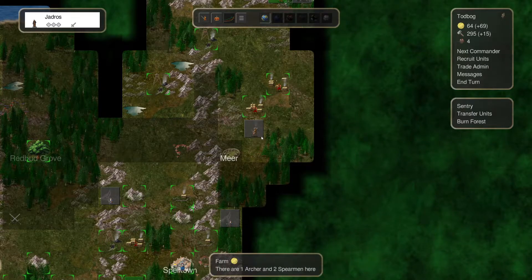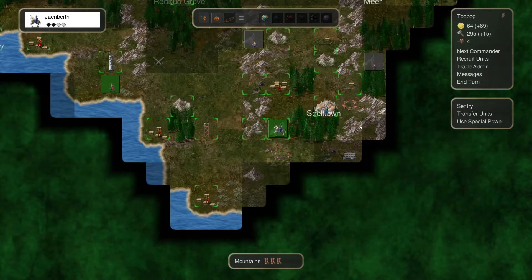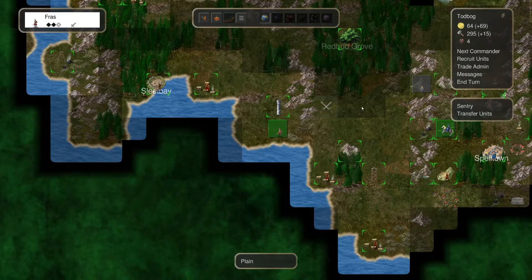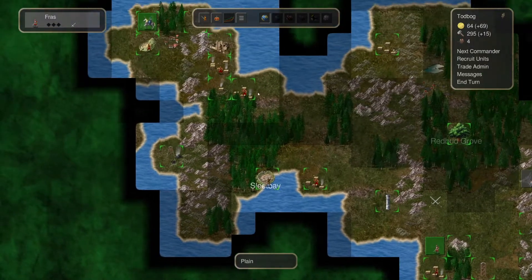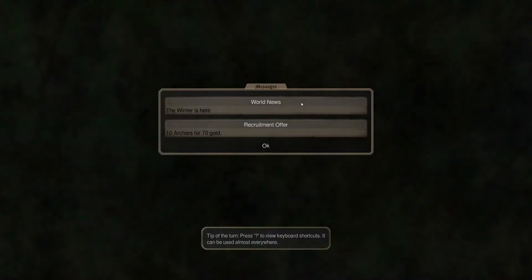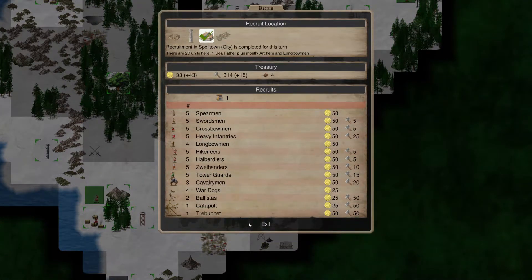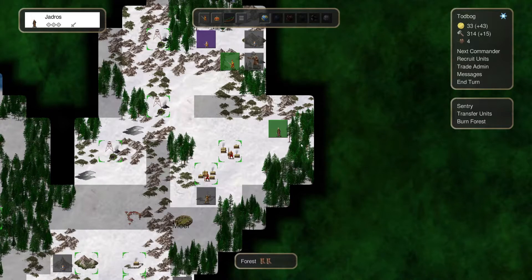I'm pointedly not looking up guides. There is a fantastic guide out there — a fantastic guide for the Baron available on Steam for those of you who are interested. It's something I recommend if you're wanting to play the Baron. You can obviously watch the series and learn with me as well. But if you get excited from watching it and want to try it yourself, there's a wonderful guide on Steam. Just head to the Conquest of Elysium 4 page and take a look at the community stuff. The comments are great — I want you to keep them up.